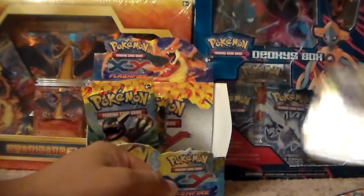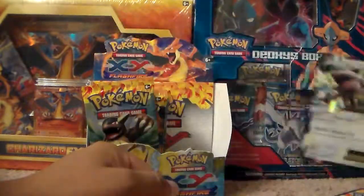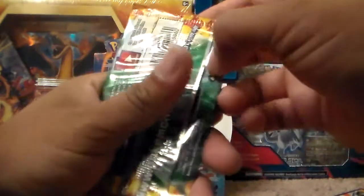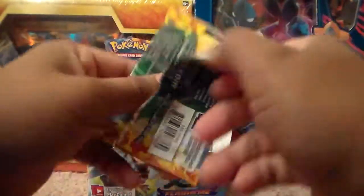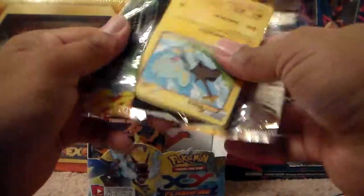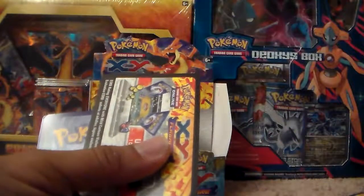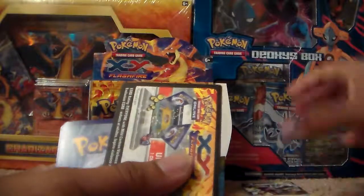Off to the next pack we go. One more time — Kangaskhan. Okay, I'm going to do like three more packs and then I'll be done with this video. I just wanted to pull an EX card — I know they're in there. This is a good box. I have no doubt in my mind that there are good cards in here because I can feel it.